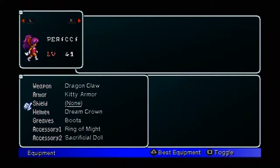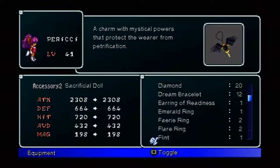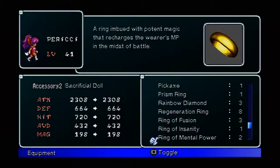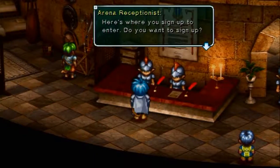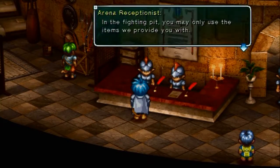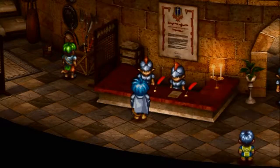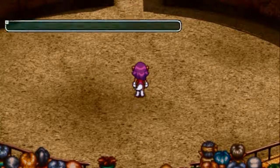We get some items again — mostly crap. Now she has a Ring of Might, Dragon Call, Kitty Armor, Dream Crown, and Boots. Let me check what happens with a second Ring of Might. Nothing special stacks. The combination with the Sacrificial Doll is good though — the weakness effect and the Sacrificial Doll balance each other out, and if she dies she'll get a second chance. Not that I'm expecting her to die.